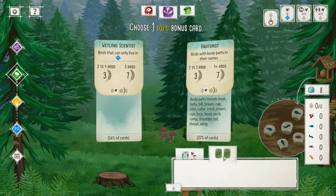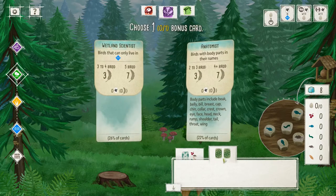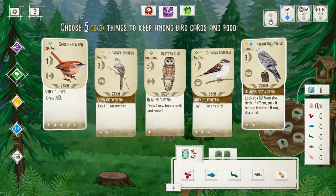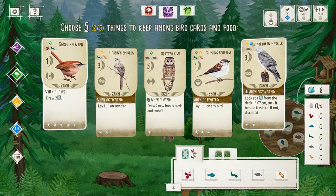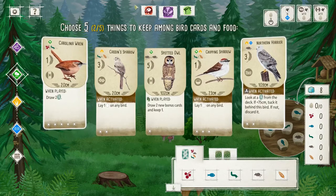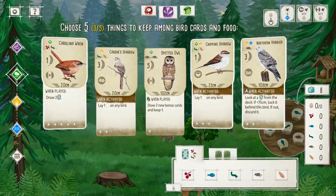Let's see what our cards are: birds that can only live in the wetlands, or birds with body parts in their name. Well, I'm still going to take the Northern Harrier. That's a fantastic pick, because it's only one food and we can play it in the water — that's where we absolutely want to play it. We also want a good bird for the forest, and we do want a plains bird. The Chipping Sparrow is too good to pass up, so I think I might go three birds.